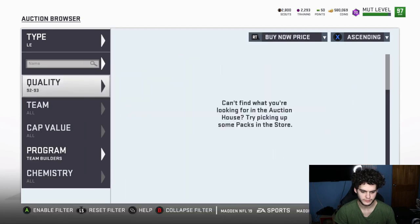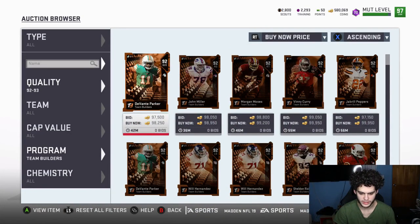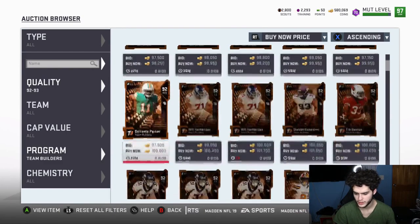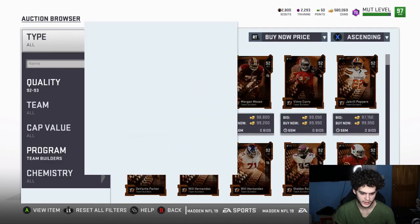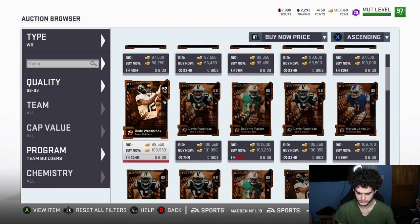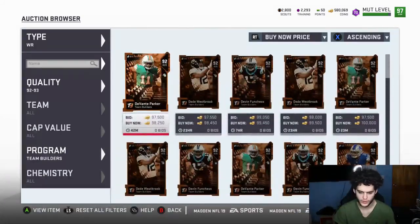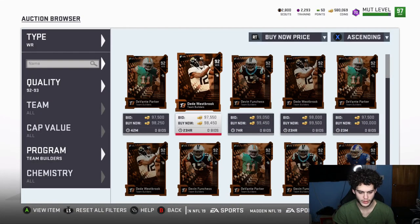The lower-tier ones are going for about 90-92k, so if you can get anything lower than that, it's a good pick up. Filter by wide receiver or by position — the market is very slow on them right now. If you can get these for about 80k, that's a really good buy. 80k for a 90 overall is a snag — it's about 80-85k.